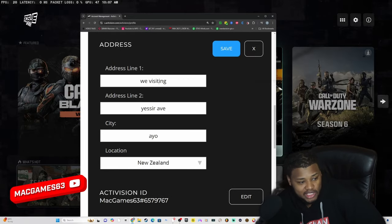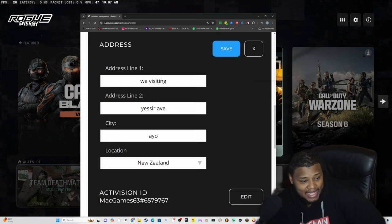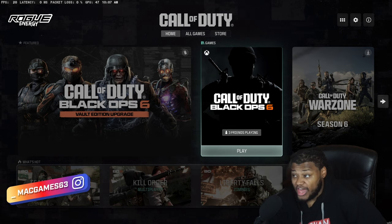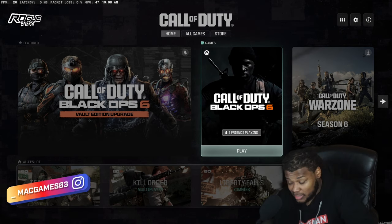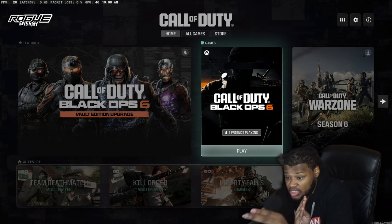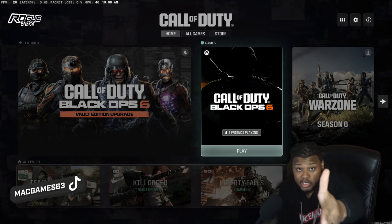Once you're in the address section, all you need to do is change that location to New Zealand. You can put anything in the address line fields — as you can see I put all of this here. After you do that, click Save. This tends to work for all consoles — PlayStation and Xbox — you should be good.